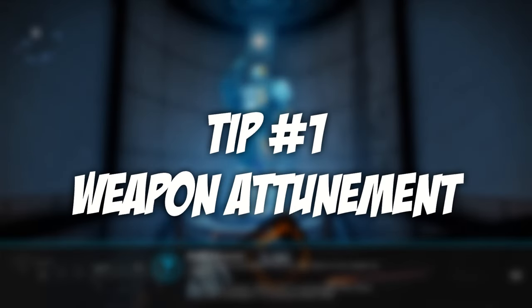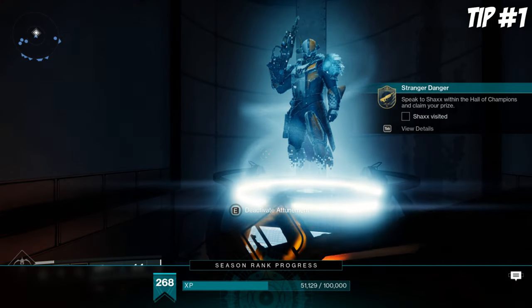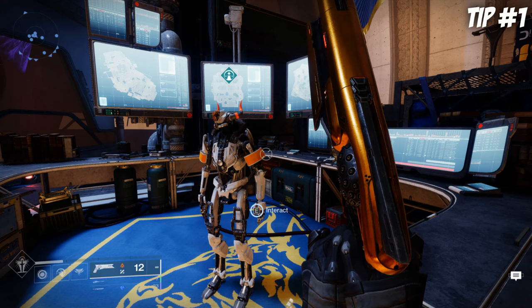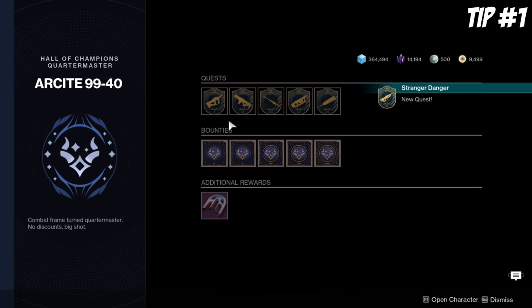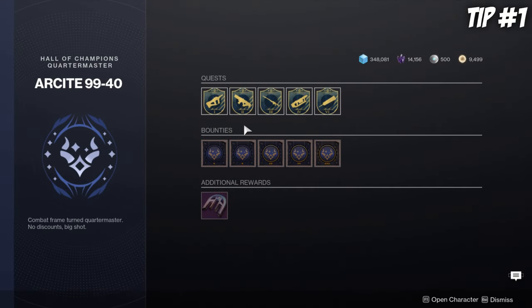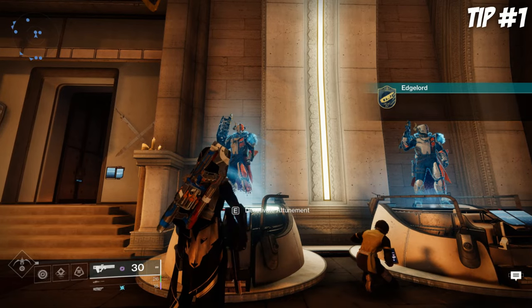Diving into tip number 1, we have Weapon Attunement. I've received a ton of questions surrounding this feature, so let's clarify a few things that will make your farming so much easier. You'll want to start by paying a visit to the site in the Hall of Champions, where you'll pick up the Stranger Danger quest for Elsie's Rifle. Completing this quest gives you the opportunity to pick up additional weapon quests that, when completed, allow you to attune or focus a weapon of your choosing.